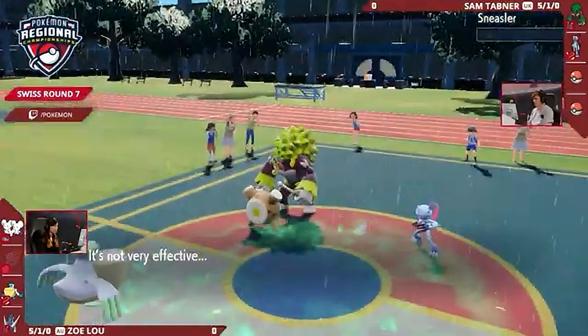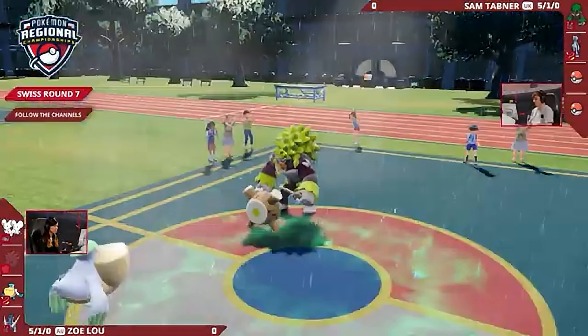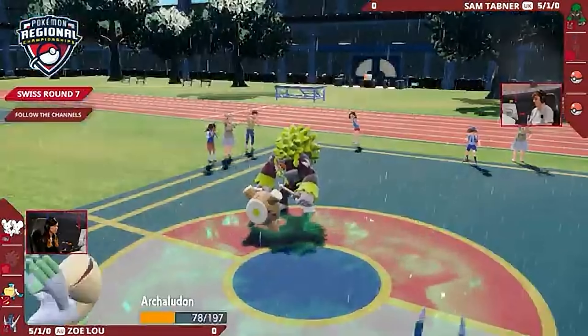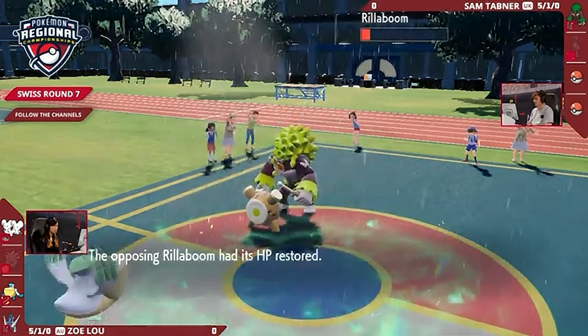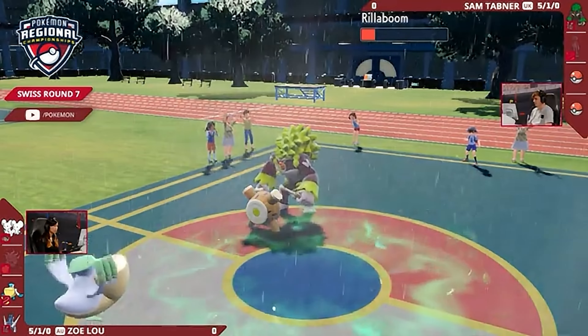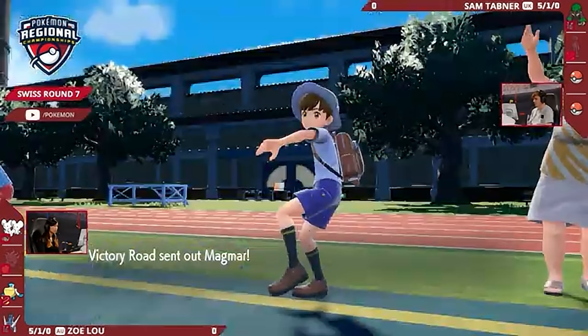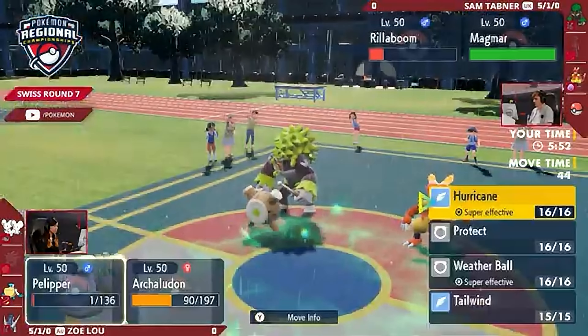Archaludon is certainly a bulwark on the field. There is going to be the Sneasler down right now. We've got no Gouging Fire, no Burning Bulwark, but this is something that the Archaludon is aiming to be. There's a little bit more extra healing for this Archaludon. We can see it is outspeeding this Rillaboom, which is really key. But there are still more Grassy Terrain turns at the moment — they are running out soon, so Rillaboom won't be able to offer those Grassy Glides once that runs out.